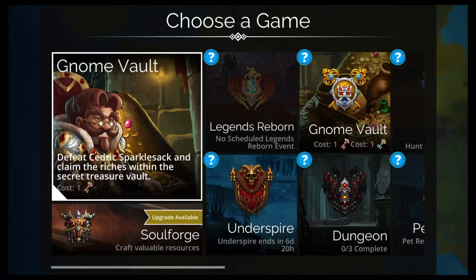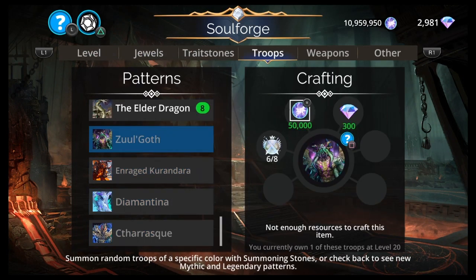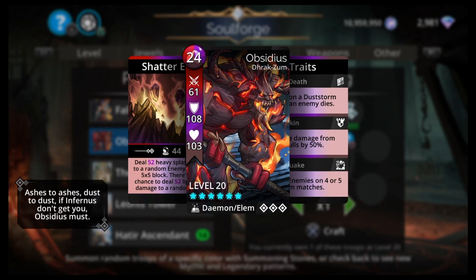Let's go to the Soulforge and see what I can recommend. The Elder Dragon, the Archdeva, Obsidious, and Fallen Vaudis. Fallen Vaudis is the worst — we can put that to the side. Obsidious is most likely the best, probably top 20. Not top 10, not top 15, but it's in that 15 to 20 range. If it didn't make top 20, it was an honorable mention.